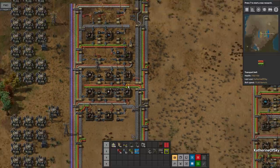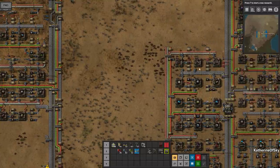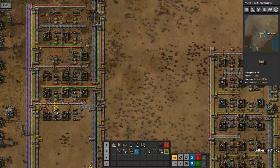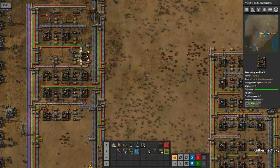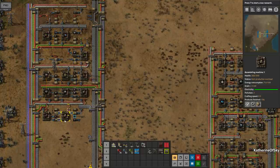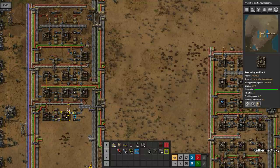Anyway, we need to get the oil stuff moved over and also the train stuff. It looks like we have one, two, three that would work for these train things. We need steel and engines, and engines need steel.